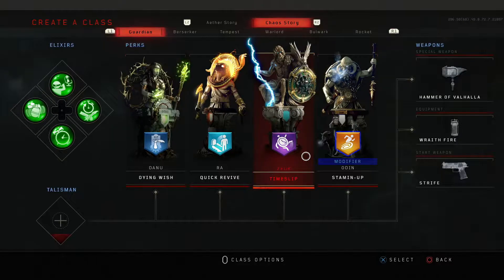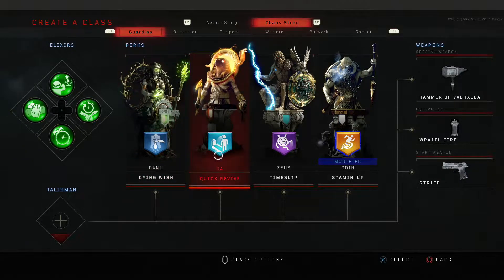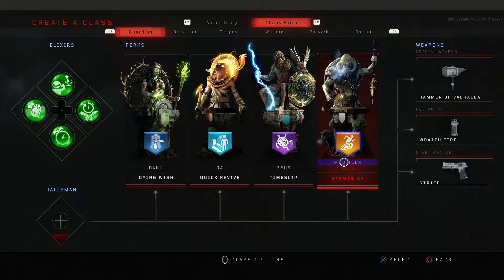You can also use Time Slip to run through the box and Pack-Punch faster, which saves time. Dying Wish prevents you from going down and helps you keep all your perks. Quick Revive helps you regenerate your health faster. And Stamina — I have that as my Odin perk just because we'll be running around the map quite a bit, and I want to be able to do that as fast as possible.